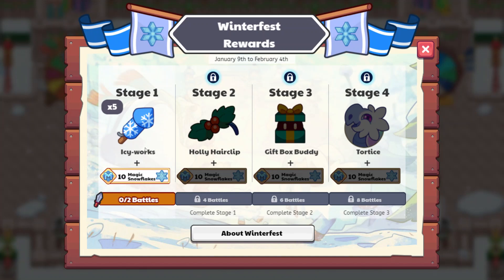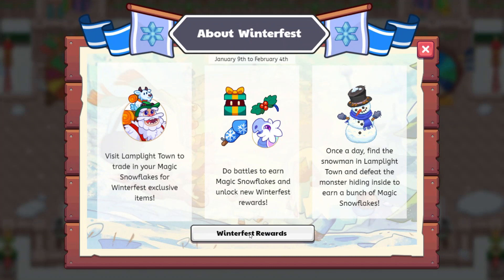Here are our Winterfest rewards. For Stage 1, we'll get Icy Works. Stage 2, Holly Hair Clip, which looks like a hat — pretty cool. Then a Gift Box Buddy following us around after 6 battles. We have 2 battles here, then 4 more, then 6 more, and then 8 battles to get Tortoise, which looks like a really cool pet. Let's click About Winterfest to find out what's going on.